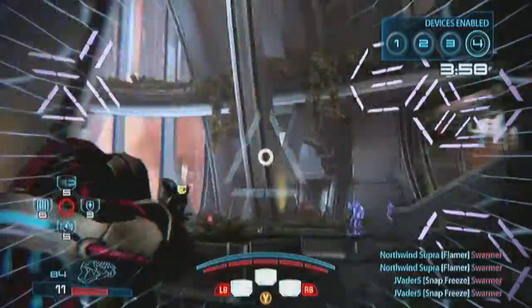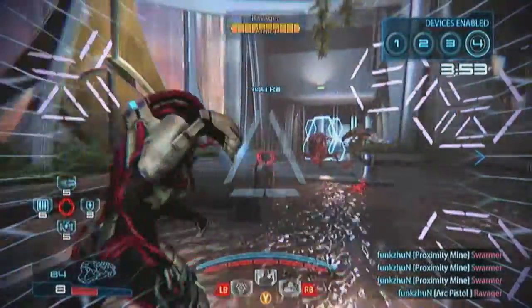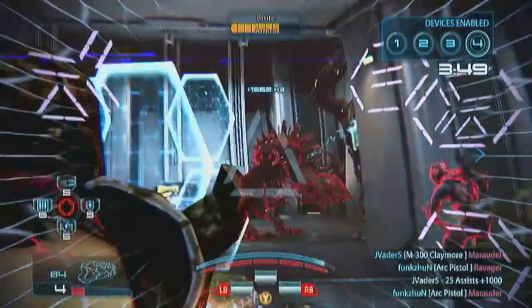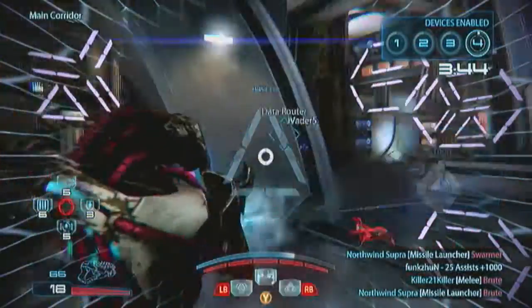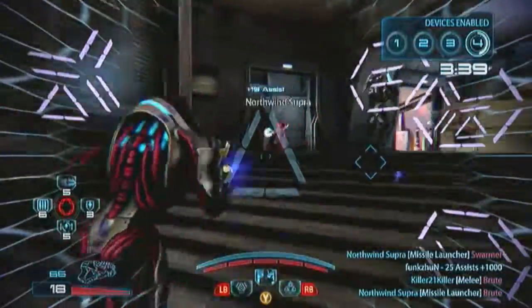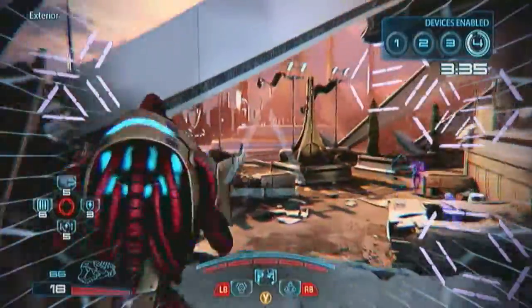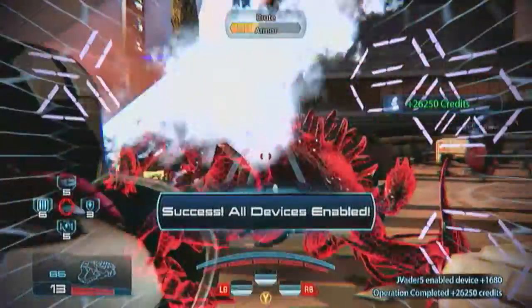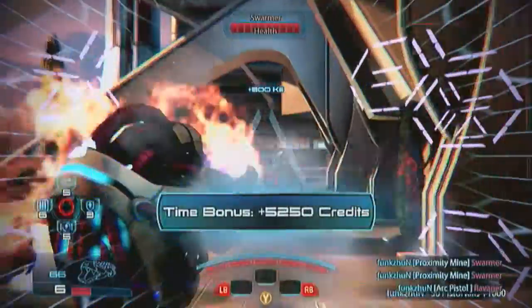Let me tell you why the Geth Infiltrator works — it's those weapon bonuses, plus his Proxy Mine to soften up everything. He's basically got a trio of just damage: Hunter Mode, Tactical Cloak, and Proxy Mine. It's like you're stronger than ever and the enemy are weaker than ever. It's an overpowered combo, but he exists — you'd be a fool not to use him.